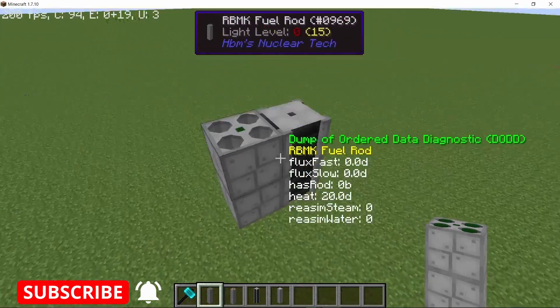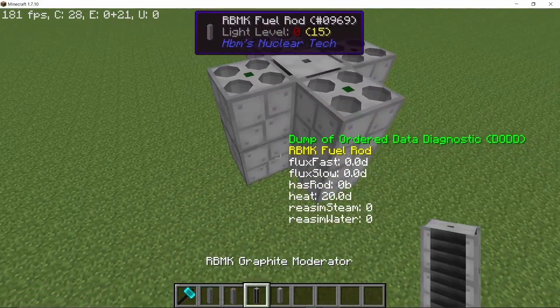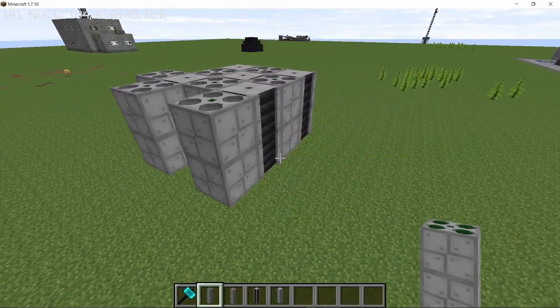In the middle we start with the moderator and surrounding it we place down four fuel rods. Then we get four moderators in the corners and on these moderators we are gonna place down two more fuel rods.